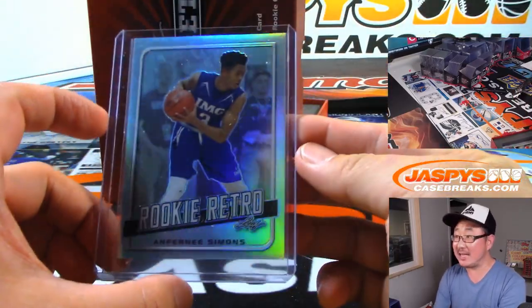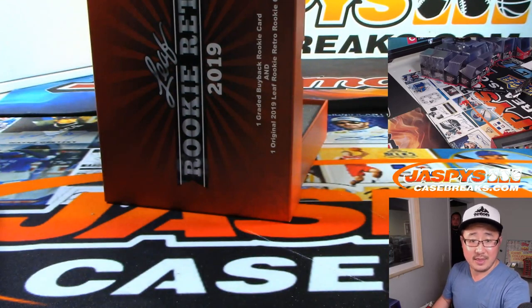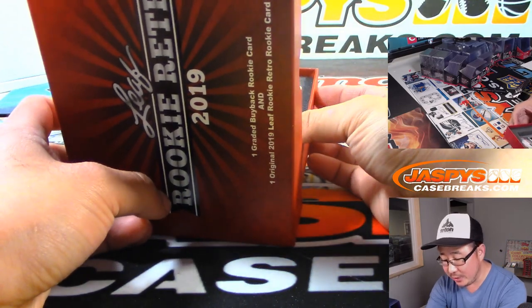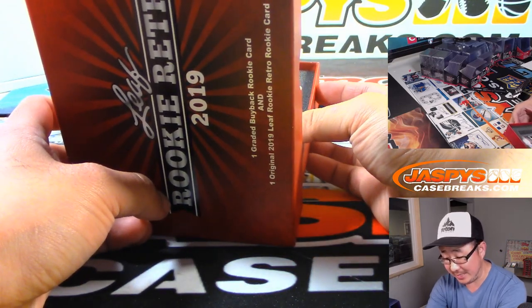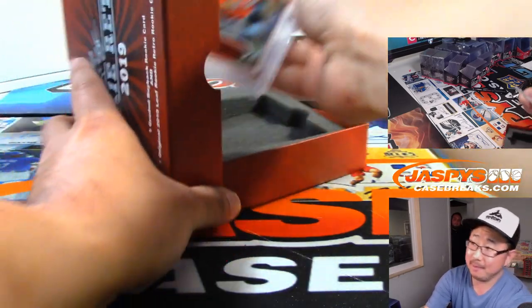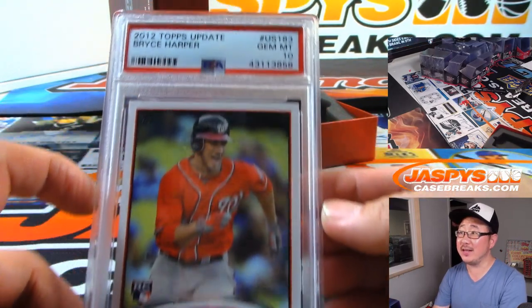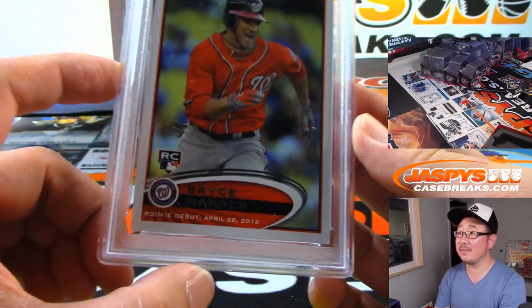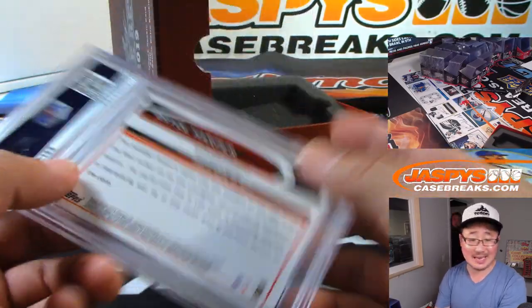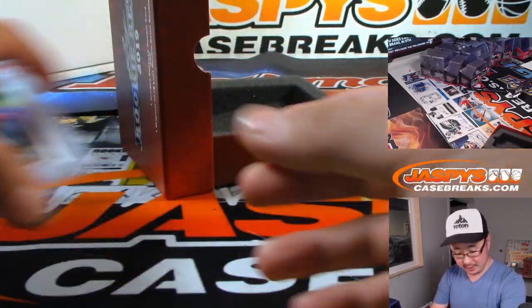We've got Anthony Simons, rookie retro, letter S — that's going to go to Chris McKeague. And the next one is 2012 Topps Update Baseball PSA 10. Look at this — Bryce Harper! Rookie Bryce Harper PSA 10. Jay Stowe with letter H for Harper.